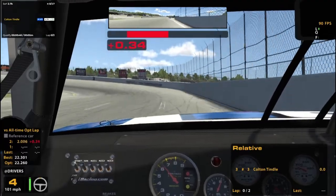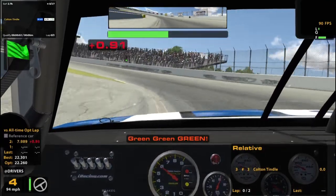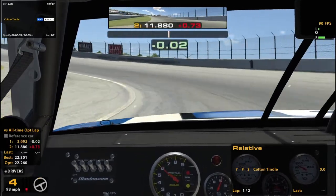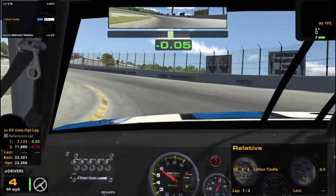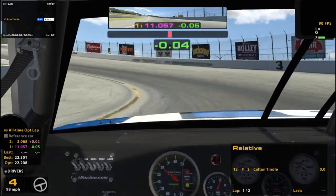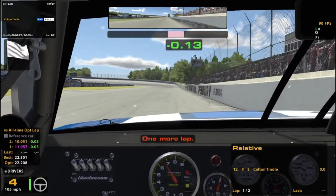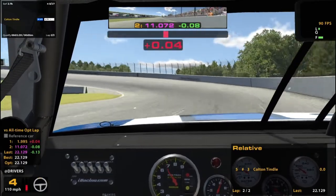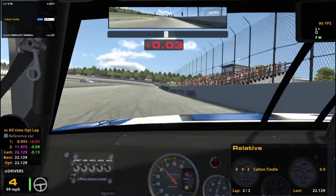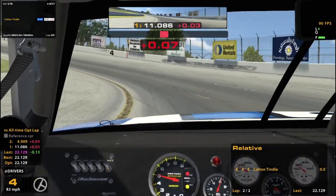We are the number three car here today, and hopefully it'll be a good race. These things can get messy, especially on a short track. Got my brake bias at about 58 is where I had it — a little bit low, wasn't really a big fan of that. Track must be cooler than it was in the practice session or something, because we are definitely a little faster, but not quite fast enough to gain all that many spots apparently.